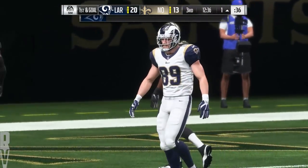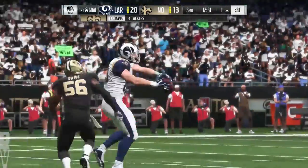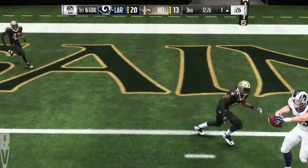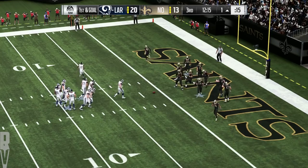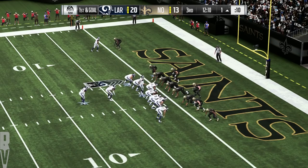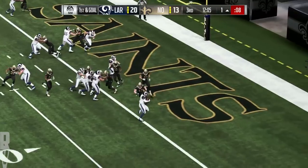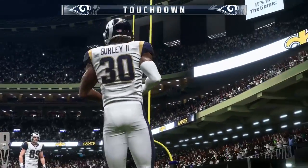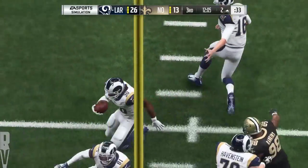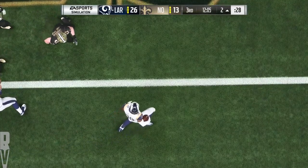He can't quite get there — tackled down at the one. They're able to convert on third down, setting up a first and goal. Like so many tight ends nowadays, they have no problem putting him in the slot and letting him go to work — a nice pitch and catch right there for a first down. On first and goal, Gurley, and he is into the end zone. Touchdown, Los Angeles! Todd Gurley, his second touchdown of the afternoon, and the Rams add on to their lead.